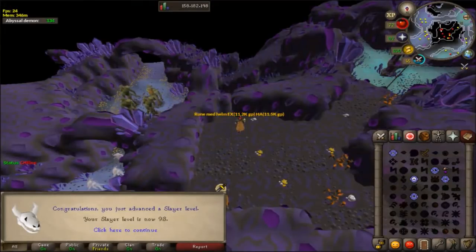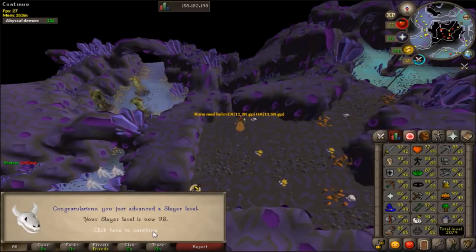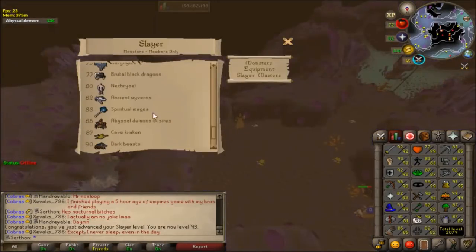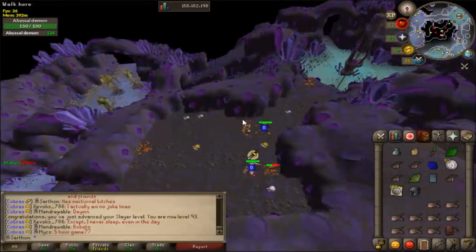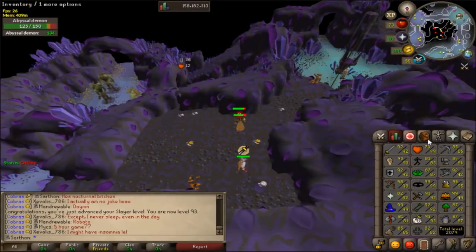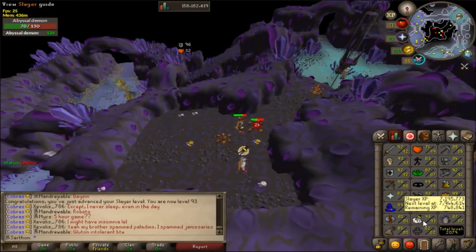I just got 93 slayer! Pretty good — I can now kill all the monsters in the game that require a high slayer level. Smoke devils was the highest requirement, I believe. And when I get a smoke devil task, I can go for that occult necklace which gives an awesome magic boost. I've never been 93 slayer and my dream 99 is 99 slayer — I can't believe I'm a little bit past halfway. This is awesome.